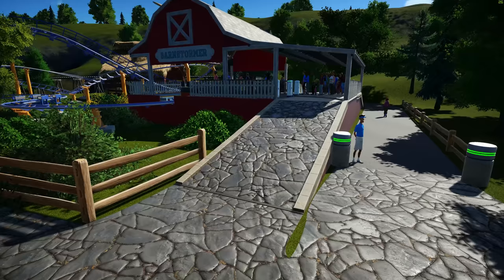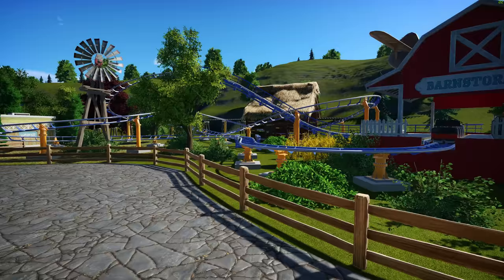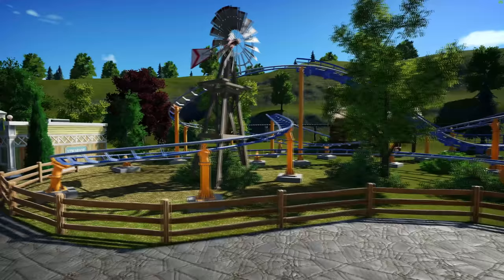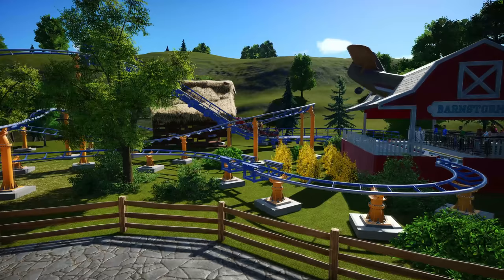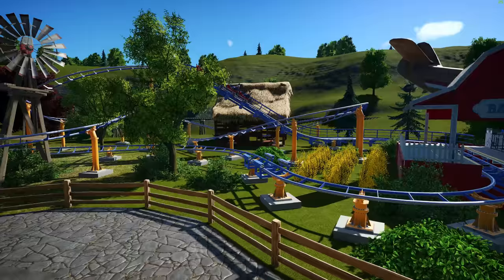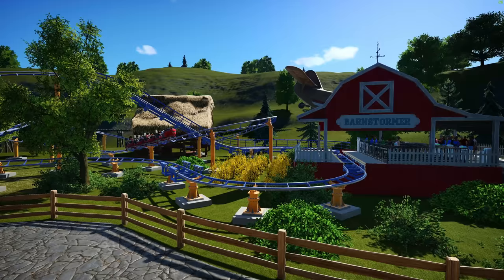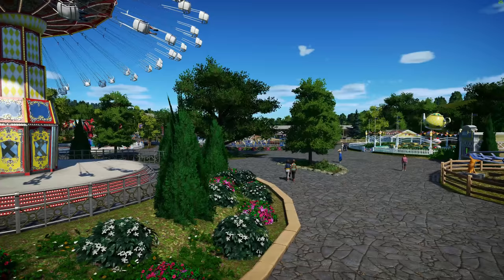Over here is one of the little areas I haven't completely finished yet — it still needs some railings along the path — but we have the Barnstormer. Barnstormer is a Vekoma-type family coaster. I based it off of a Vekoma family coaster blueprint and changed a couple of things to make it fit, but it's a very small family coaster which fits the area perfectly. Eventually you'll see more trees and other stuff in the background to cover things in there. There is also the train that goes along the backside of that as well.